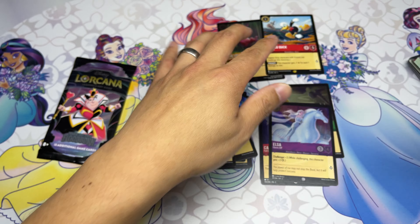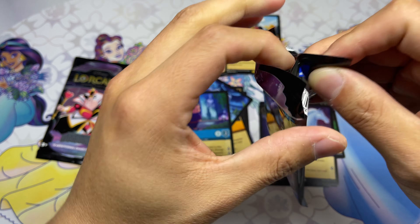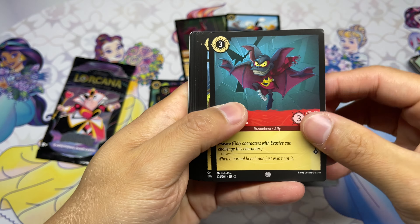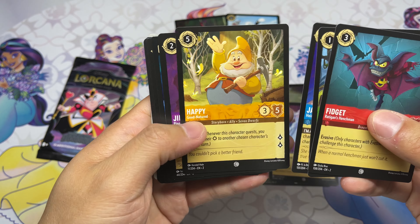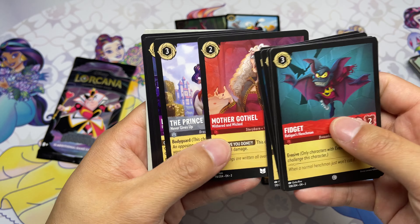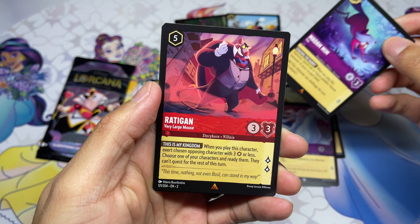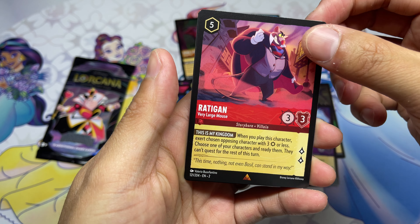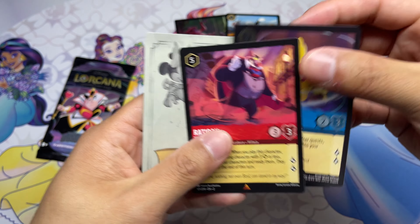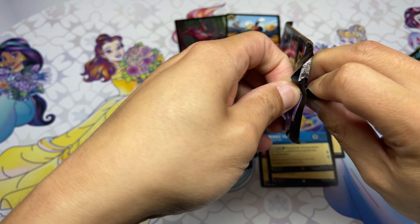A legend Donald Duck — great to see it — and a foil common Elsa. I'm excited about the Donald Duck. I know a lot of people think it's pretty weak, but we will see. Fidget, Flynn Rider, Jasmine, Happy, Jiminy Cricket, Let the Storm Rage On, Sardine Can, Mother Gothel. Rare Madam Fox, another rare Ratigan — Very Large Mouse — and a foil rare. Would love to see a Pooh.